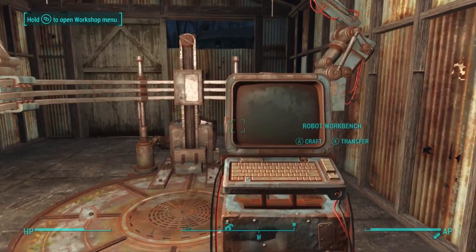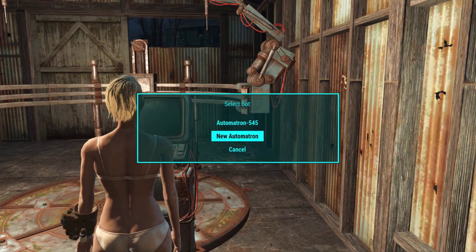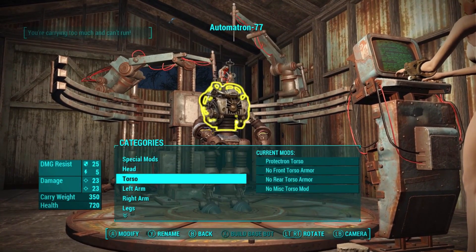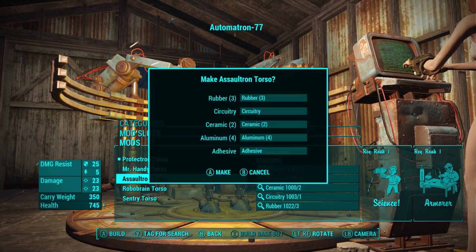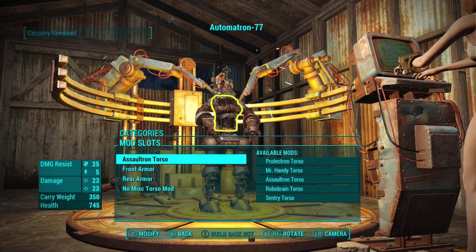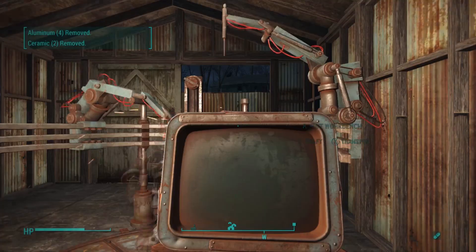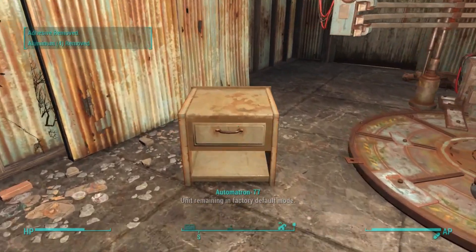What we're now going to do is go to our robot workbench, press A to craft, and create a brand new Automatron. We're going to go down to Torso, go to Protectron Torso, and choose Assaultron Torso. There we go — I have an Assaultron Torso now, and we're going to back out.